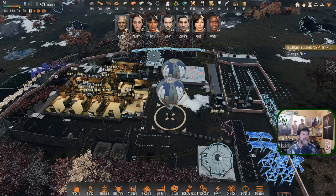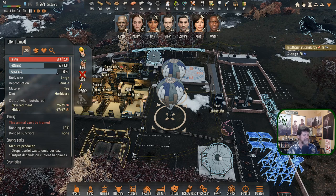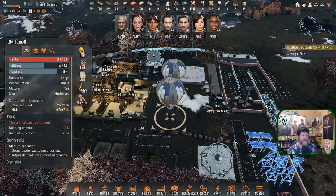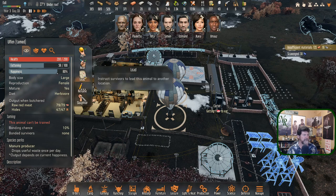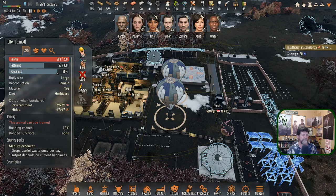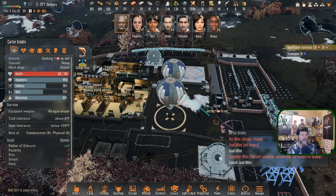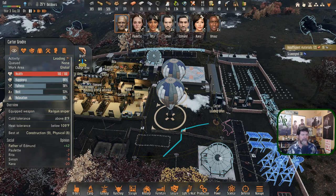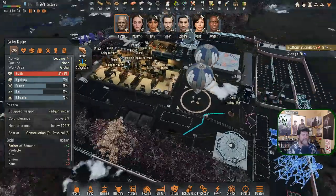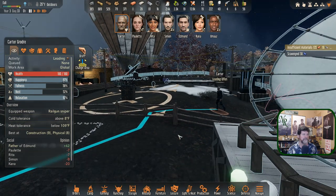Hey folks, welcome back to Stranded Alien Dawn. Remember last time all the trouble we had getting these Ulfen into these pens? Let's try this one more time now that we've shut down and restarted. I want to lead them there. Unfortunately there's no feedback when you click — the game doesn't do anything. But now I'm telling Carter to lead Ulfen, and now it works. I don't remember getting the lines last time either; nothing was working. Anyway, let's zoom in and watch the triumphal entry of the Ulfen.